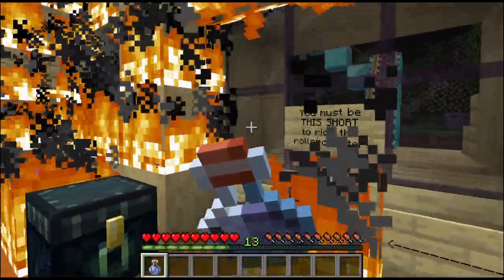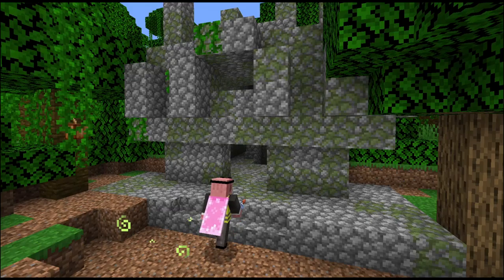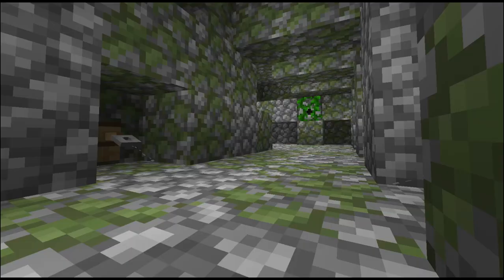Next is the potion of retreat. It's a plain and simple potion, but the real fun comes when you think about this on a server. Make this into a splash potion and toss it on your unsuspecting friends, and they'll be sent back to their bed, or even to spawn in an instant.